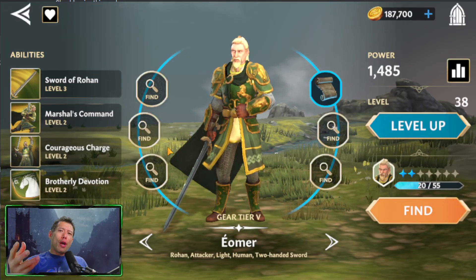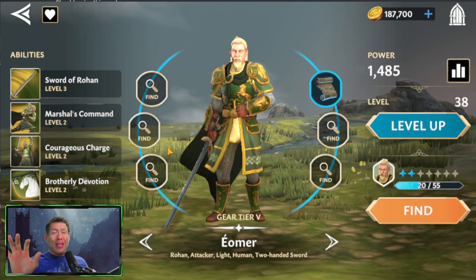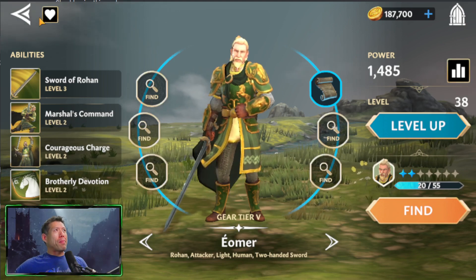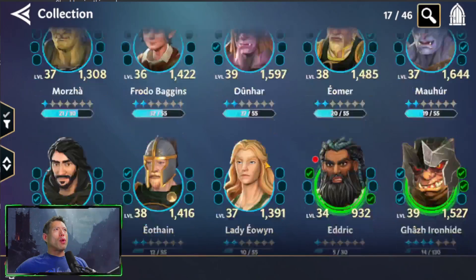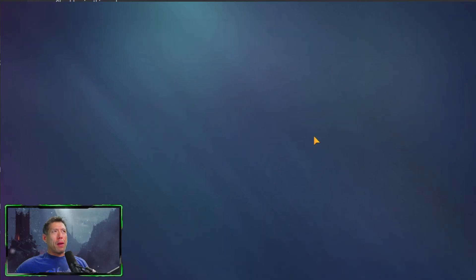In Marvel Strike Force there are 10 characters on the field at a time, but in Lord of the Rings there's only six. So if you're doing a mission that already has a character there, the summon won't pop up because of the six-character maximum. To round out this early squad, we have Eowyn as leader, Strider, and two other Rohan attackers.